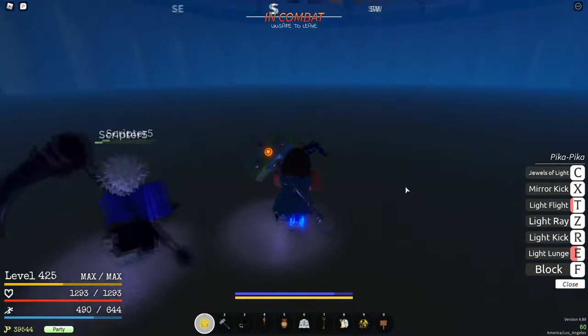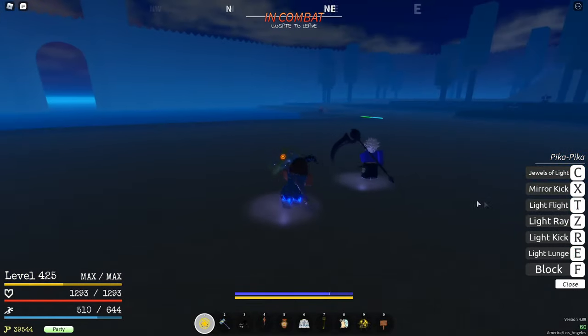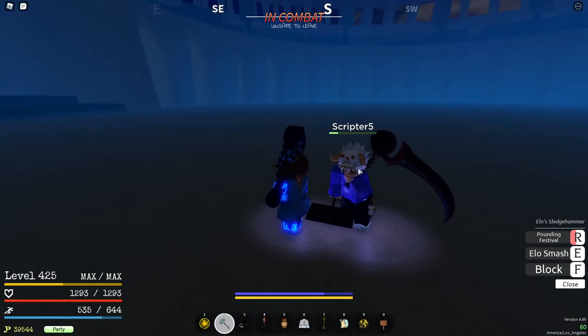After the light lunge, it's not really a combo anymore. You don't have to do the light lunge — but Pika kick, and then light fly into them, do an M1 combo. And look, that's already a lot of damage. I didn't even do that many moves.